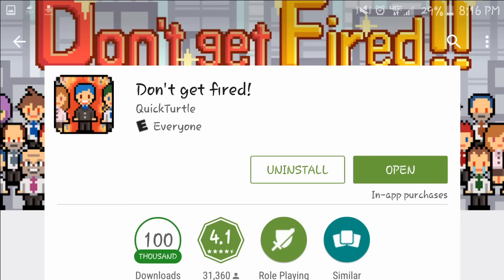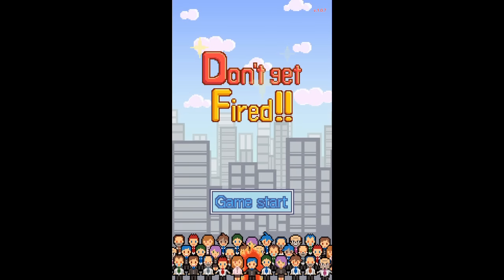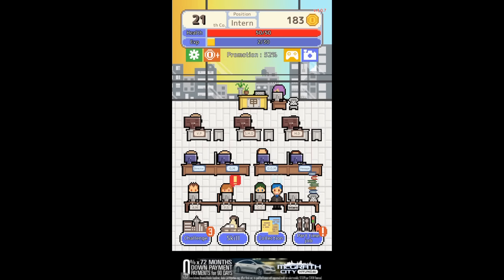The eighth game is called Don't Get Fired, and I'll tell you right now this game can irritate you just a little bit. Any little thing can get you fired — you can get fired for working too hard, for doing too little, for using too much stamina, or for resting too much. That's the whole point: don't get fired. It's really crazy but it's a fun game.